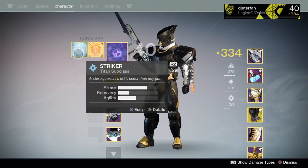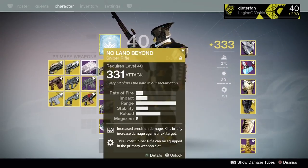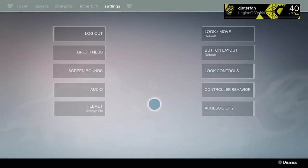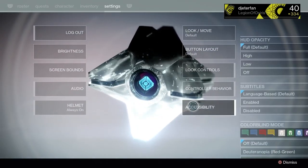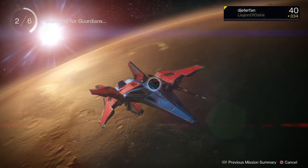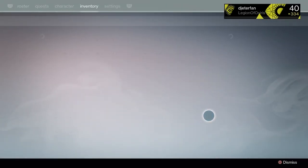Welcome back to a brand new Destiny video. In today's video we are going to be breaking down all of the exotic auto rifles to find out which one is the best. For obvious reasons I'm going to keep out the Necrochasm because it's Year One and doesn't really keep up in The Taken King. I'm also keeping out the Fabian Strategy since it is a Titan weapon exclusive. Today we are going to be breaking down the Monte Carlo, the Hard Light, the Suros Regime, and the Zhalo Supercell.